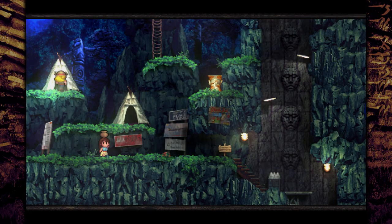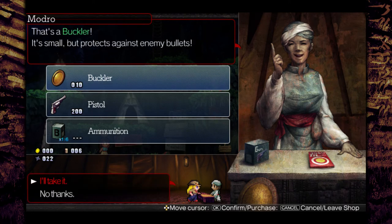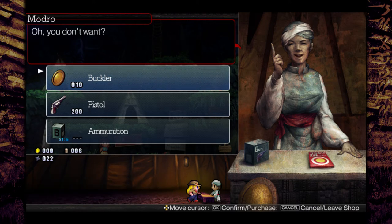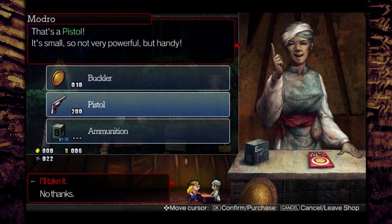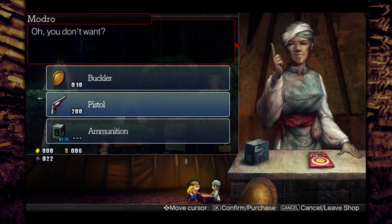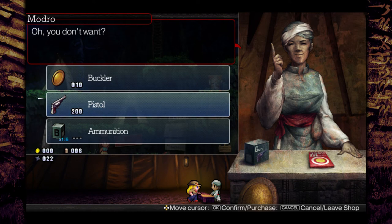I kind of forgot to explain the shops. The Buckler is very cheap and it protects you against enemy shots — I always forget to use it, but it's very worth it. It'll block common enemy shots. The pistol costs a lot of money, but if you're stuck on a boss, shoot him with a pistol — it does amazing damage, which is funny because it says it's small and not very powerful. The problem is ammunition is like 500 for 6 bullets, so the ammo is actually more expensive than the gun — like ink and cartridges for printers.